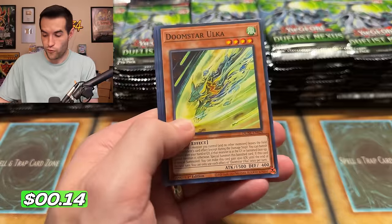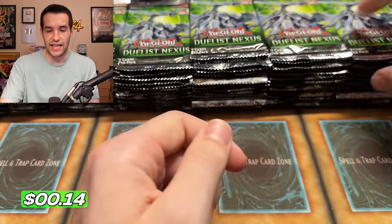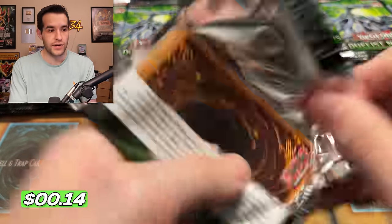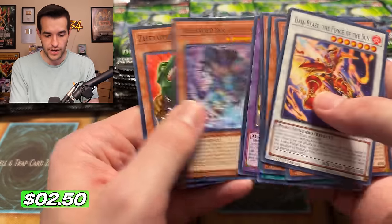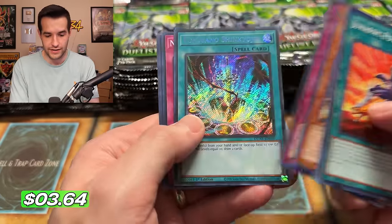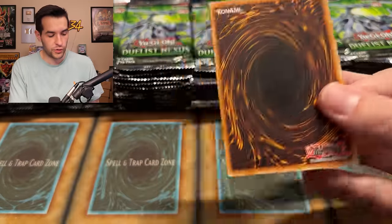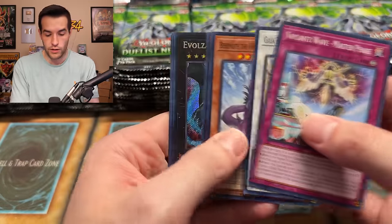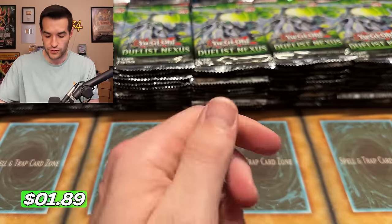We have a Synchro Forceback. Duelist Nexus, we're on a marathon. Hopefully you guys are enjoying this podcast-type opening, because it is a lot of Ruxon talking — and all you guys who hate when I talk a lot probably hate this video right now. There's a Tokusano — very nice. 25th anniversary — we've already gotten two. So on average we'll get one more, maybe if we get lucky we could get two. Evil Czar Lars — that was a card we pulled in the first like two packs, and that's our first one since then. So getting two Revolution Synchrons was pretty nice, since we don't really have multiples of many.